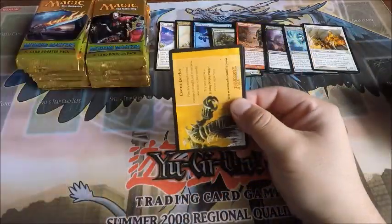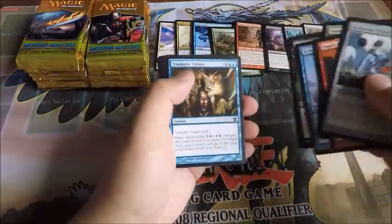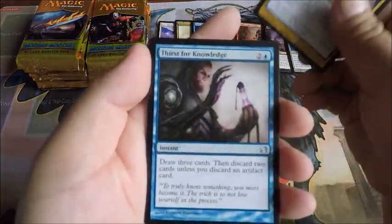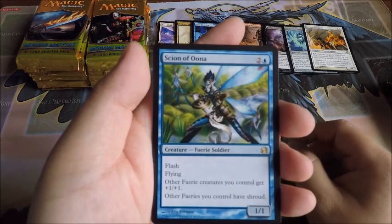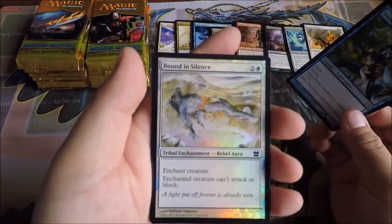So one mythic so far, two or three more to go. Alright: Death's-Head Buzzard, Thirst for Knowledge, Tar Pitcher, and a Seismic Assault. Foil Bound in Silence.